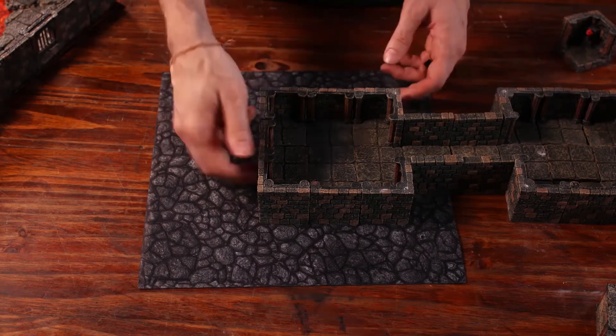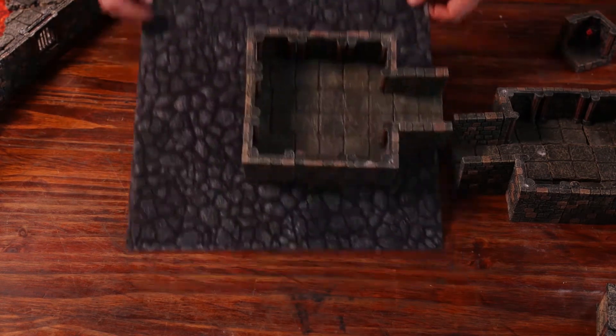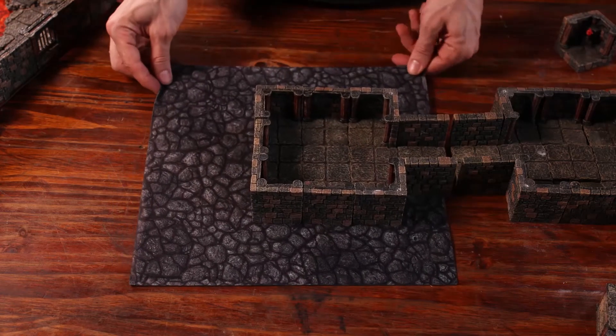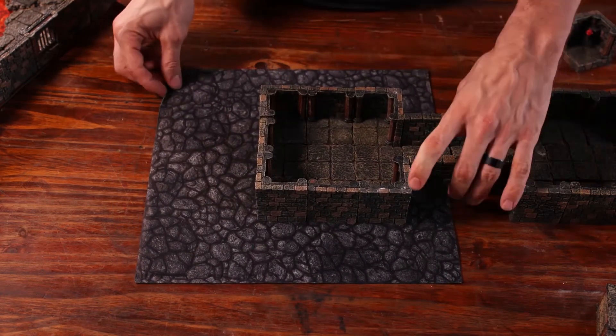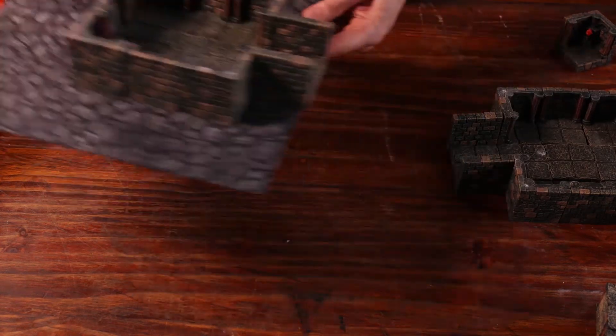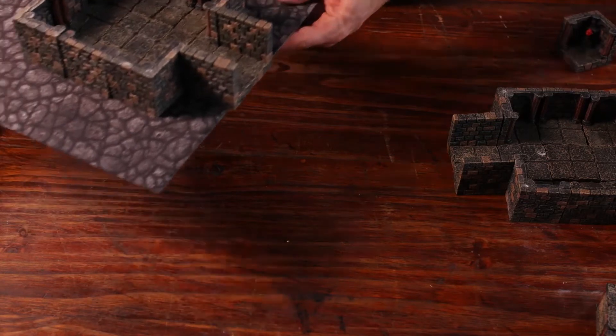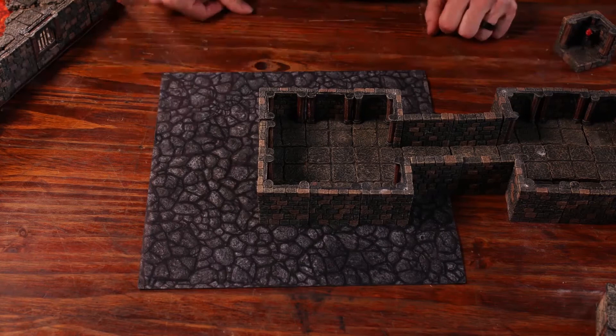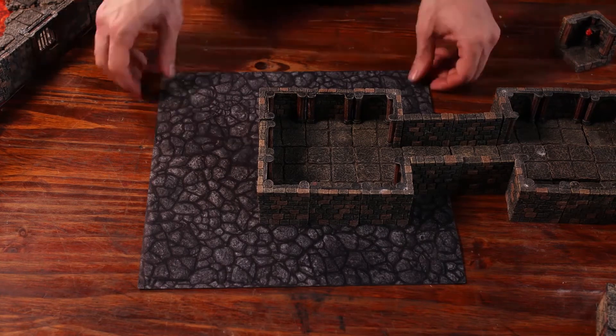Once it's on the table it's not going to go anywhere. When someone bumps the table, things aren't going to fall over. If you want, you can tip this thing over — it's not going anywhere. And if your session goes extra long and you have to call it for the night, you can very easily take these off the table, stack them somewhere, store your dungeon until the next session, then fly them back onto the table and pick up right where you left off with great ease.